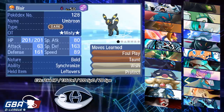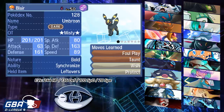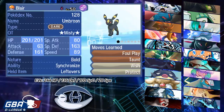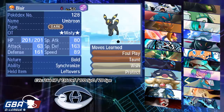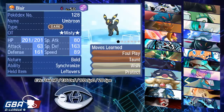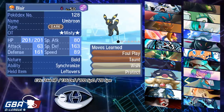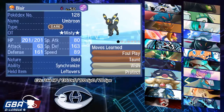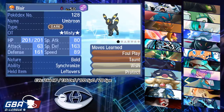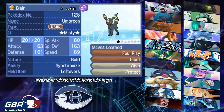Umbreon pretty much has free reign to switch in most of the time on his team — the only things that deal well with it are Gallade or Whimsicott. I don't have Heal Bell on this set, and I don't have Rest on Cresselia either, so I'm really hoping he doesn't bring a Toxic Zygarde. However, I've brought Heal Bell Umbreon quite a bit this season, so he might be deterred from bringing that kind of Zygarde against me — fingers crossed.